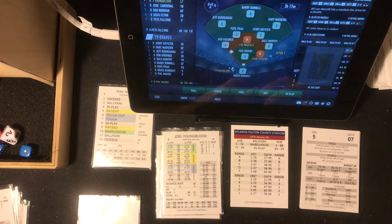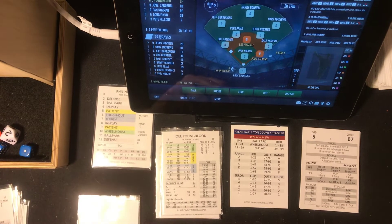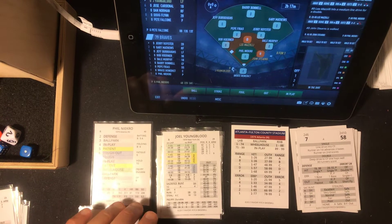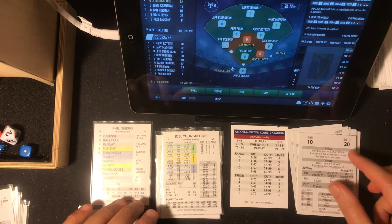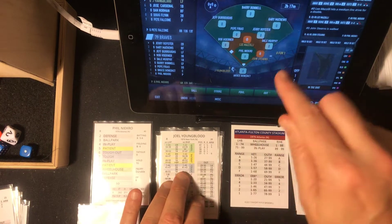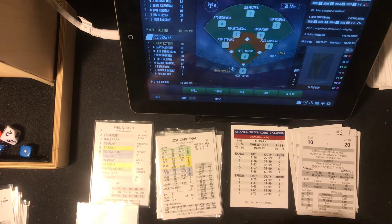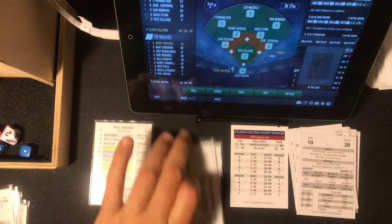The score is 0-0 here in the top of the fourth, and we're pulling the fast action cards. That's a 7 — that tells me that's a tough on Necro. A tough 20 is going to be a strikeout. Knuckleballer gets him, and that retires the side.